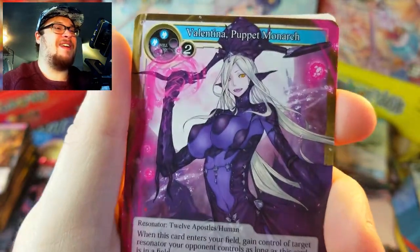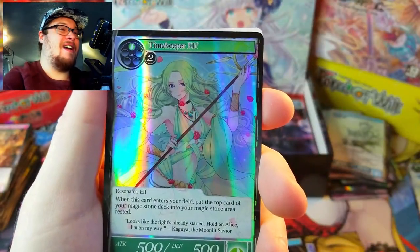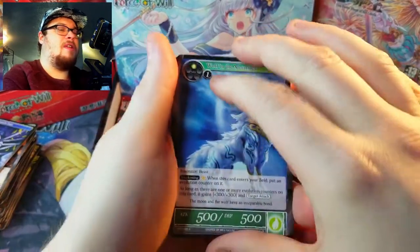Behind that we've got Valentina Puppet Monarch — I really dislike the artwork on this one, it looks so wrong. And we got the Timekeeper Elf as a foil — that's a cool foil for an uncommon.